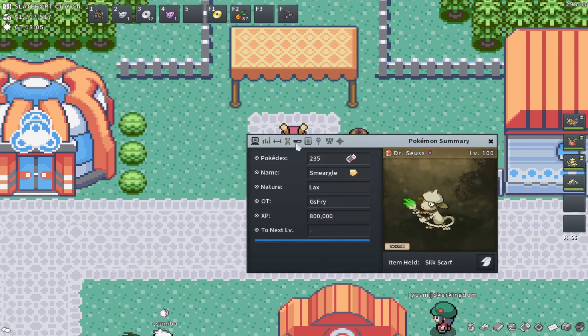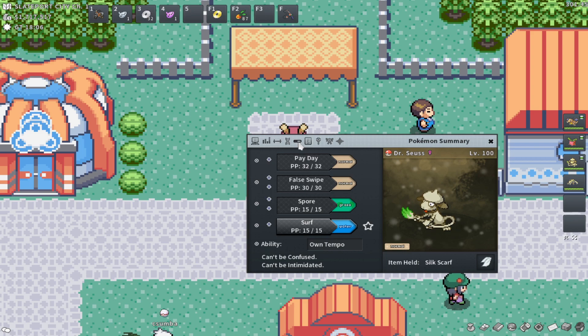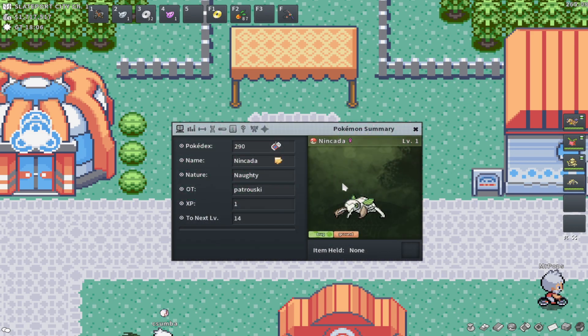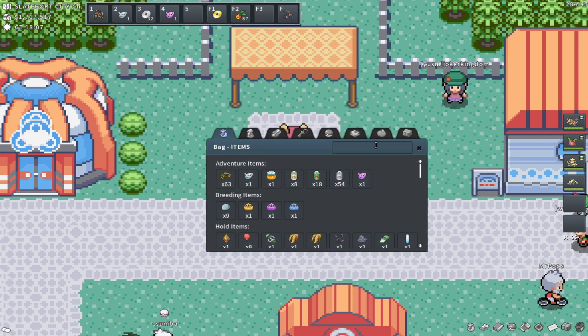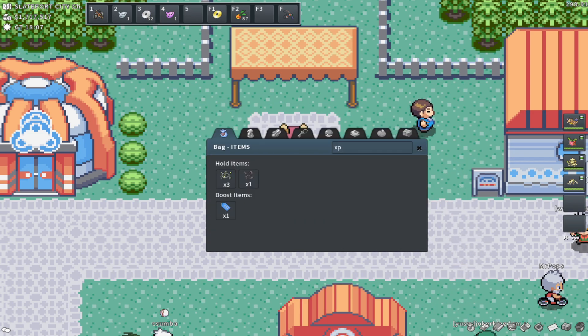It can be nice to have a utility Smeargle on you in case you find a Shiny to help you catch it, but honestly I wouldn't really recommend taking that slot when EV training, especially if you have a ton of Pokemon to EV train — it's best to EV train as many Pokemon as possible. I'm going to be using a junk Nincada as an example to show you the EVs at the spots we're covering today.